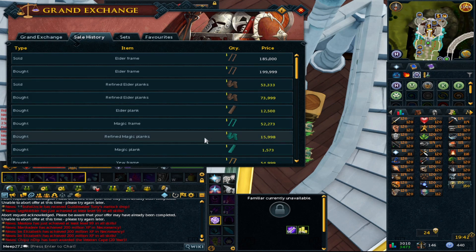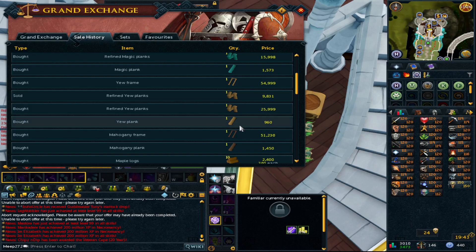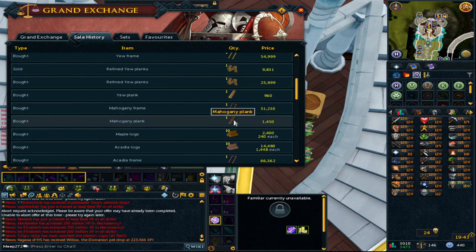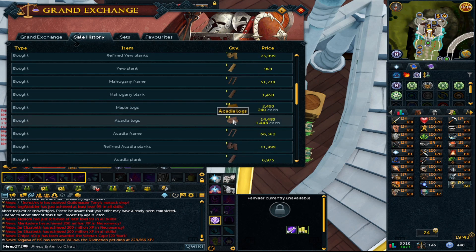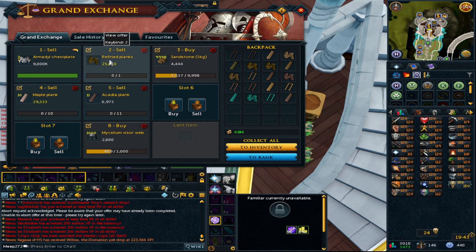If I was to play the new account again, I'd probably aim for 99 construction — nice untrimmed cape, but it would give me a shed load of money to work with as well. It's still a highly profitable skill even though not many people do it at the fort. If you're looking for a way to make XP and GP that's a little bit AFK — not fully AFK but not intensive — it's very chilled and laid-back. There's a lot of profit throughout.